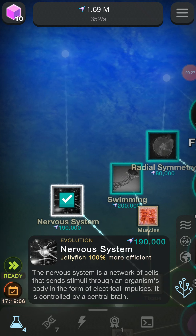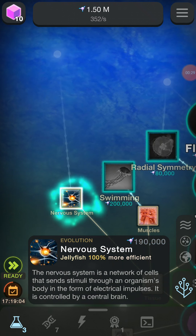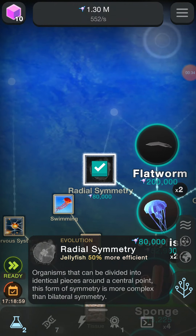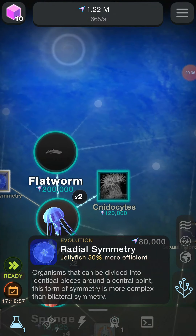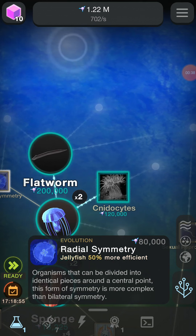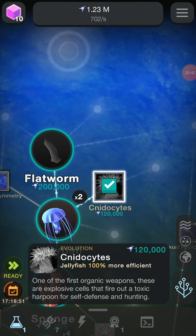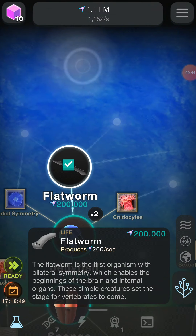Nervous system is better for jellyfish. Swimming is better for jellyfish. Radial symmetry is also jellyfish. Cnidocytes is also jellyfish. And we have a flatworm.